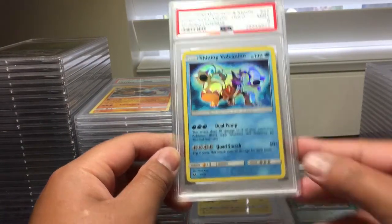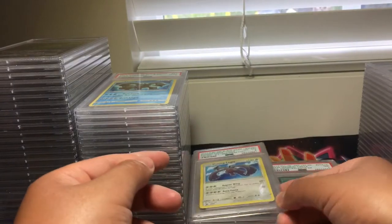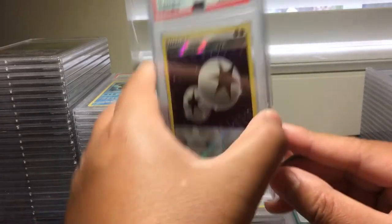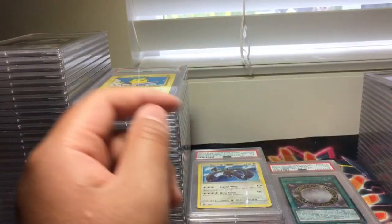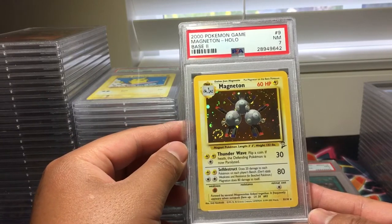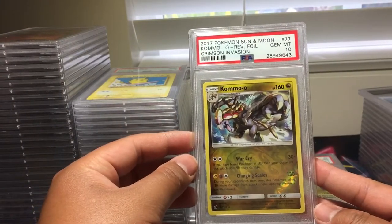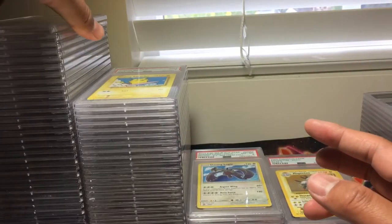Shining Lucanion, PSA 9, and we got Shining Lugia, PSA 8. Double Colorless Energy reverse holo from Sun and Moon base, PSA 10. Surfing Pikachu, PSA 9. Charizard EX from Flashfire, PSA 10.